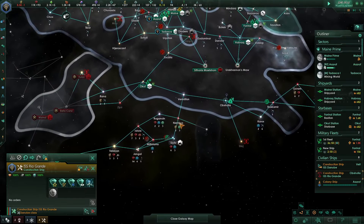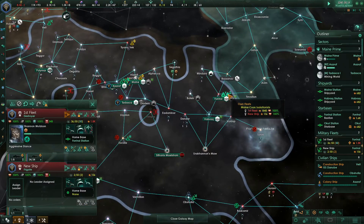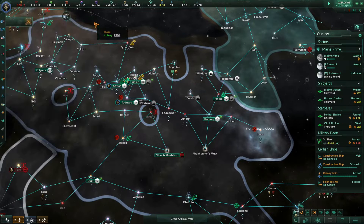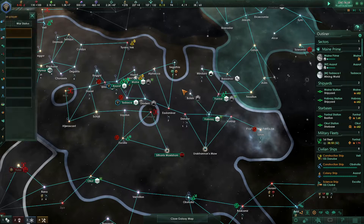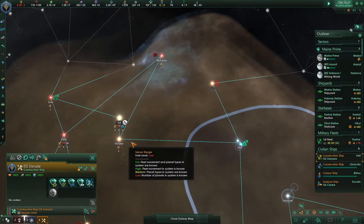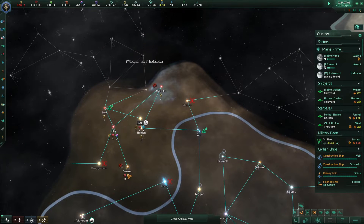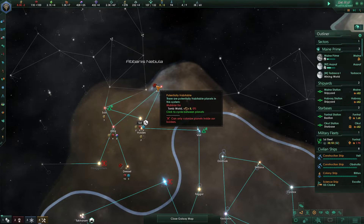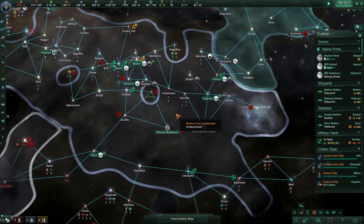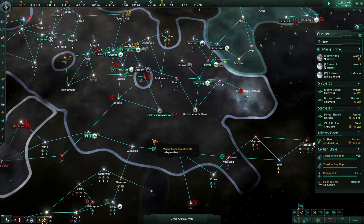Construction complete. The question is what do we want to do next? I think we have to go for the relic world - that would be the key. I think I just want to join these ships together, even though that ends up being a weird destroyer and frigate combo. Fleet power superior - that's fine, because we just need to catch up.